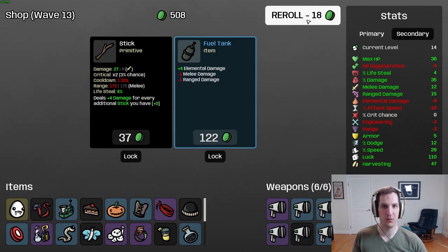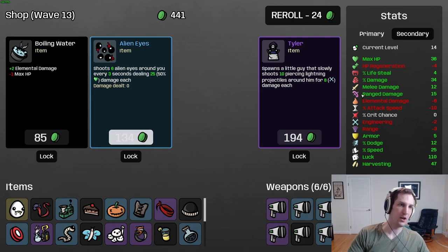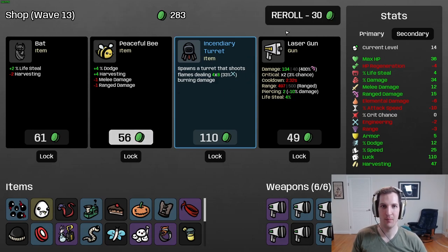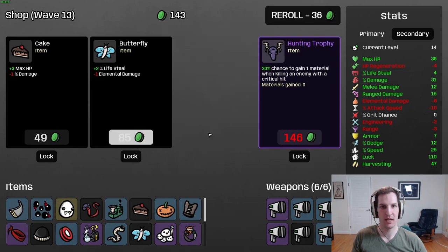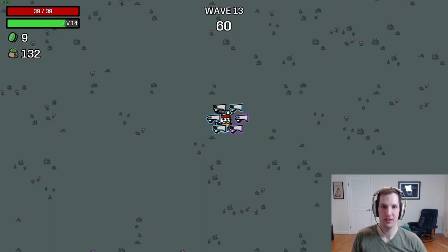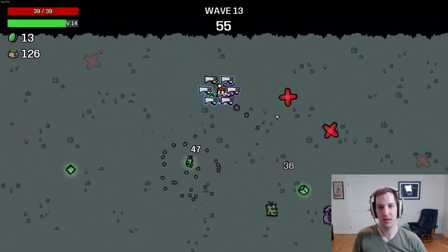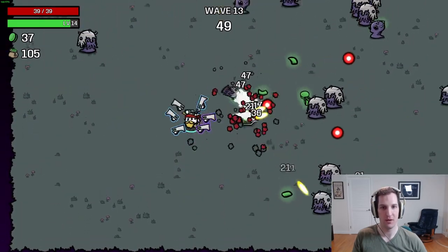I'll actually go ahead and take the range upgrade even though we're going down to more negative range with Baby and Beard. You can see a whopping amount of materials here. We'll keep the bag trend going. Since we're going percent damage I like alien eyes even if we don't have a lot of health yet. I'll take a little more damage, a little more armor for safety, a little more life steal — dropping just one percent damage. Feeling pretty good: we do have pretty low health and negligible dodge, but that's the advantage of playing this character as ranged versus melee.